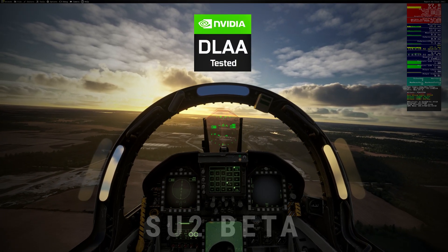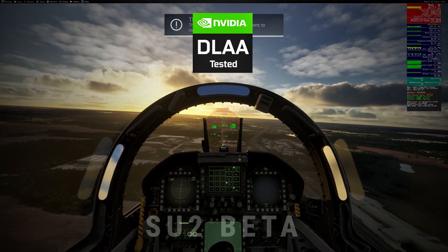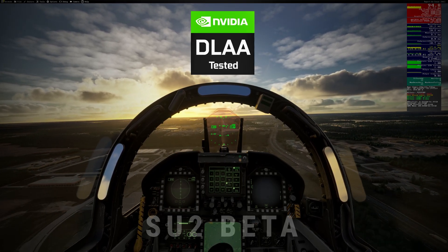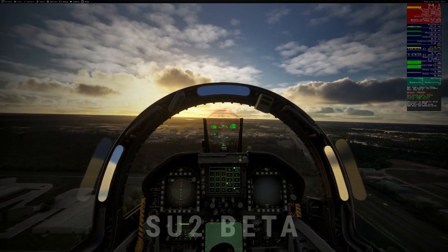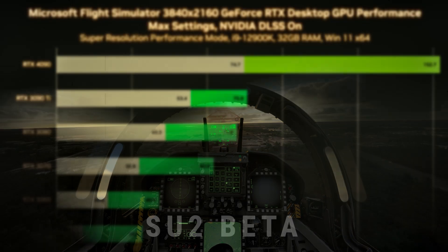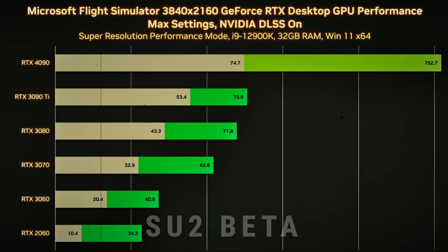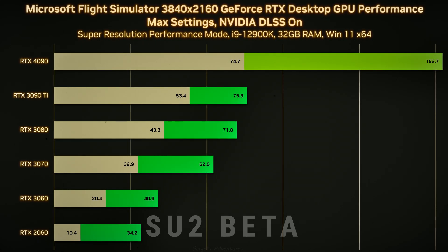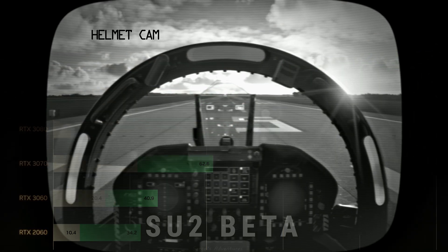Let's talk settings. I switched from Deep Learning Super Sampling, DLSS, Quality Mode, to Deep Learning Anti-Aliasing, DLAA. I wanted to see if trading a few frames for sharper visuals would finally deliver that "as real as it gets" feeling. The rest of my graphics settings are a carefully chosen mix of ultra, high, medium, and off — each slider adjusted like a Harvard application essay. I'm chasing the sweet spot: maximum visuals, minimum frame drops.